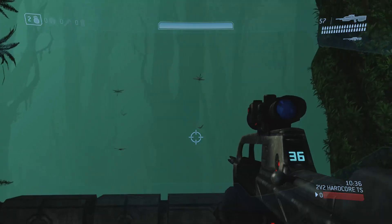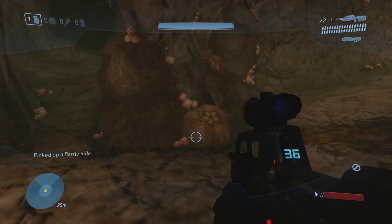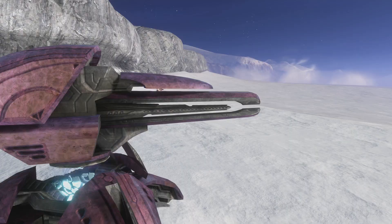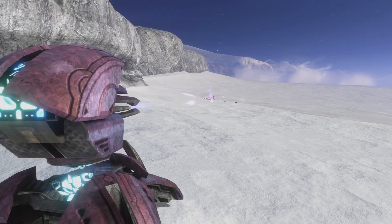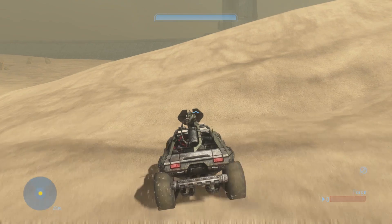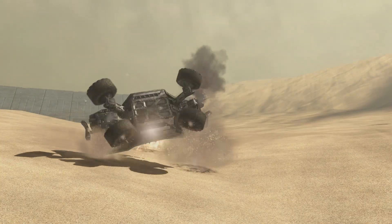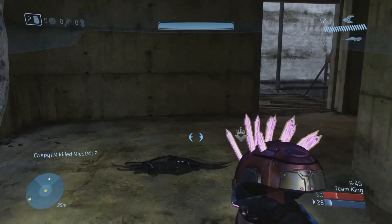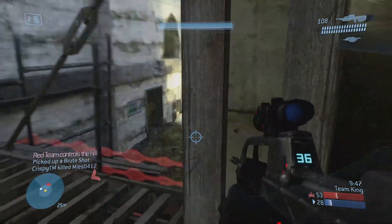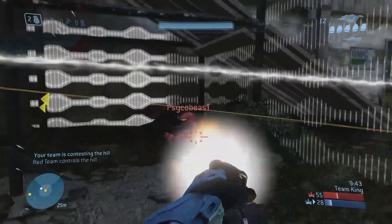The maps could be interacted with — wildlife could be shot on Guardian, the flood pods could be popped or isolated, you could get shot by the turrets on Snowbound for daring to leave the map, and you could even drive around the outskirts of Sand Trap, with the threat of being blown up adding depth to the multiplayer. In later Halo games I feel this character is absent, with maps feeling safer and safer to appeal to a wider audience.